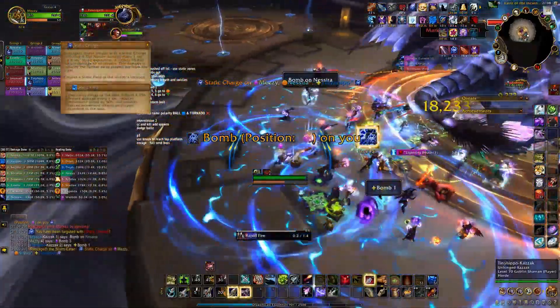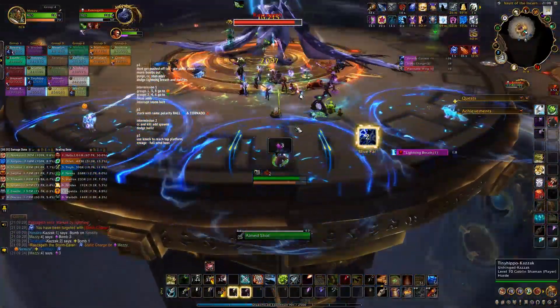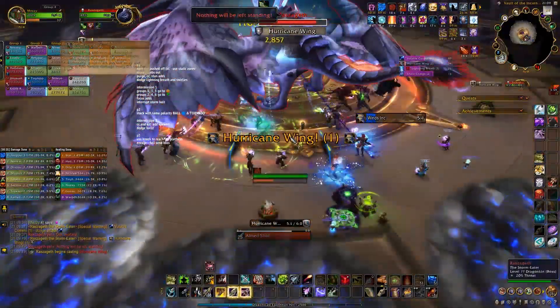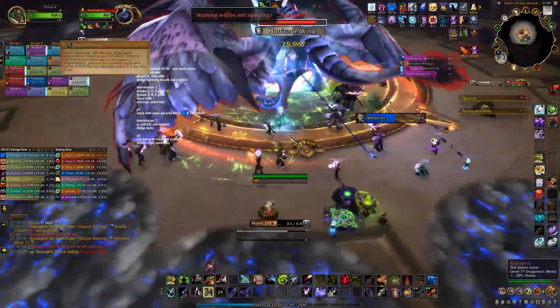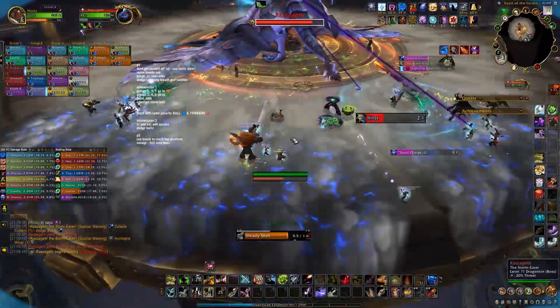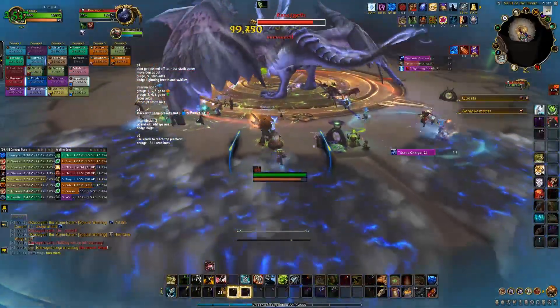When you get the very big circle on you from Static Charge, move away from the group to the edge of the platform. You'll take a big hit of damage and leave behind a big puddle that slows you down. The entire raid will need to position themselves so that they have a puddle behind them. The boss will use Hurricane Wing to push everyone off of the platform — you can use the puddle to stop yourself from being thrown off the edge.